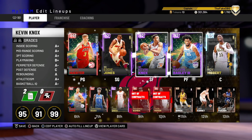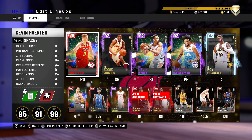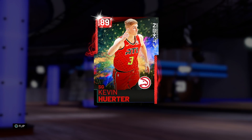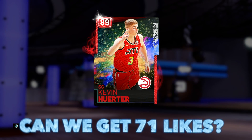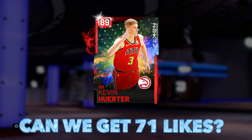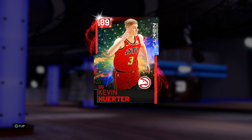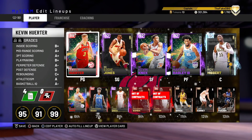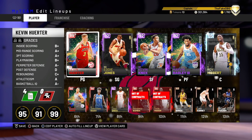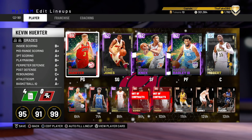What is going on guys? DBG here. In this video we have got a gameplay with a kind of interesting card. Just a couple of days ago when I made my All Hall of Fame Limitless Range Squad on Thursday, we didn't have any Hall of Fame Limitless Range players that weren't diamond tier or above. So that changed literally the next day with Kevin Herder.